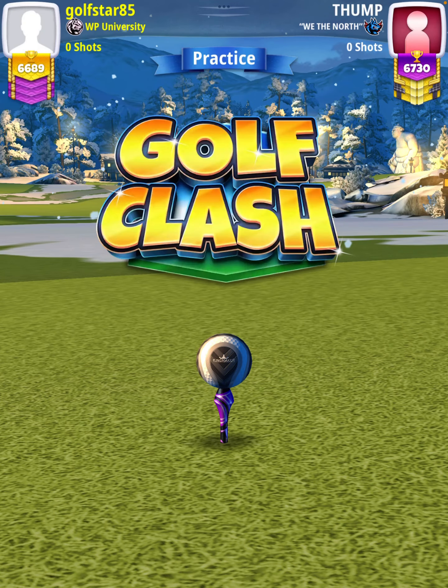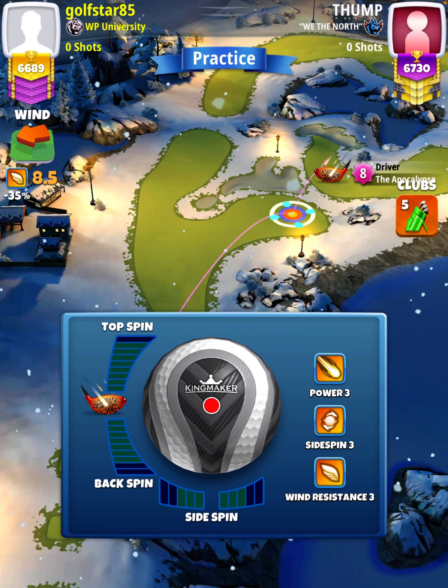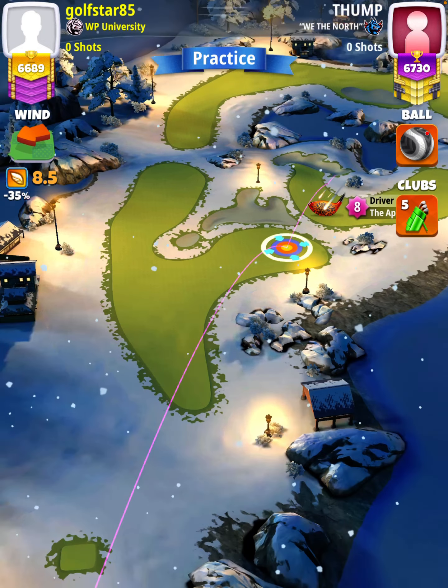Hey, what's going on everybody — this is hole number six of the City Outskirts Tournament, Expert Division, opening round. For our tee shot we're going to use an Apoc level four and above, and either a King Maker or a King Slayer ball. We're going to apply 5.8 topspin with three right spin.